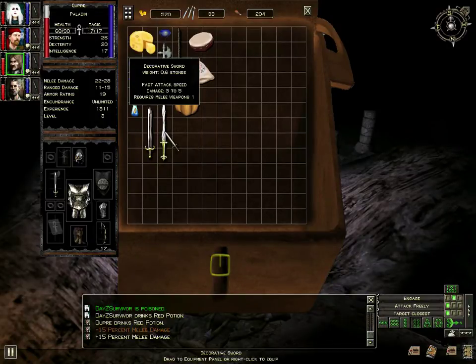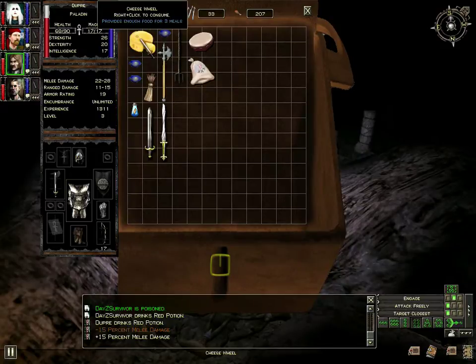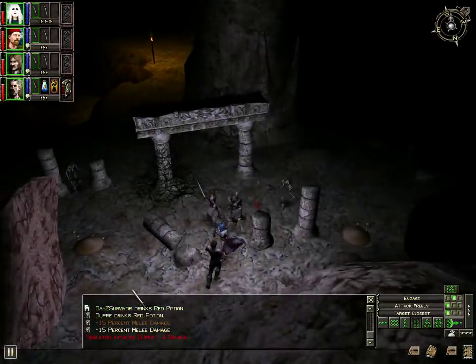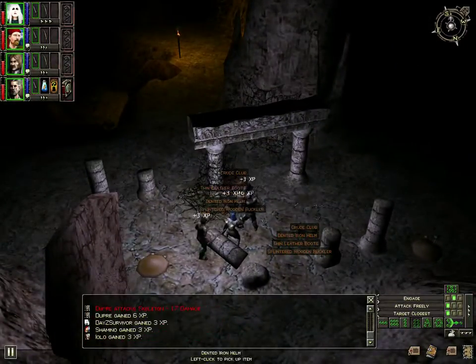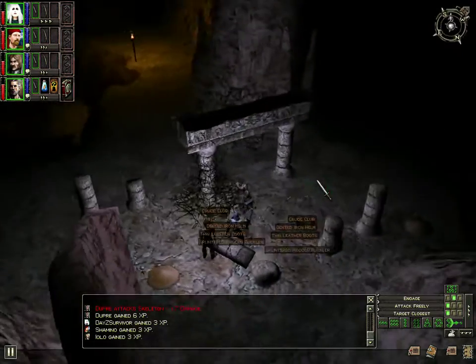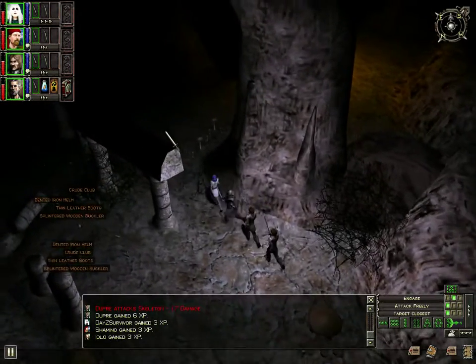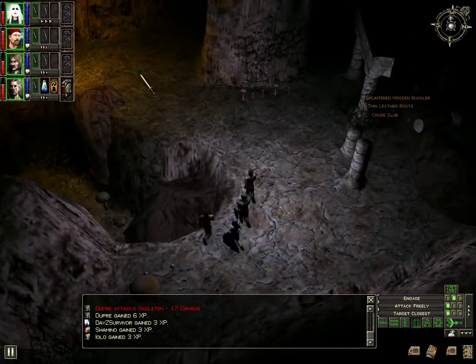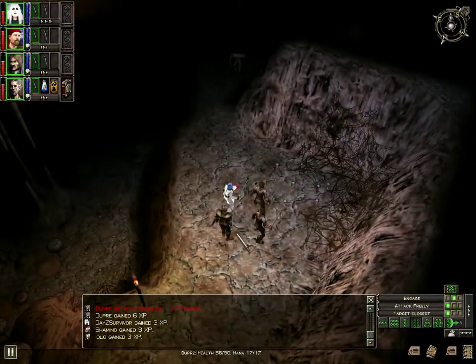Decorative sword, three to five - I don't know if it's gonna be sold for much. Tar drum. I want all of them on this one skeleton at a time - I don't want to split them up. I don't remember this part of this dungeon - maybe I didn't go this far. Someone complained the dungeons are 50 times too big. I like this.